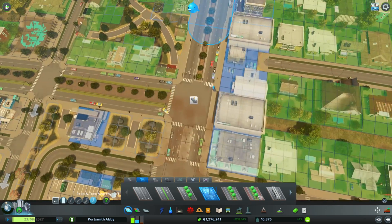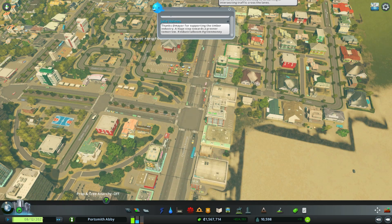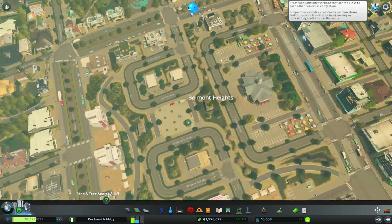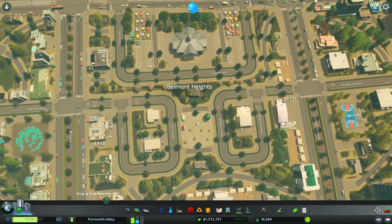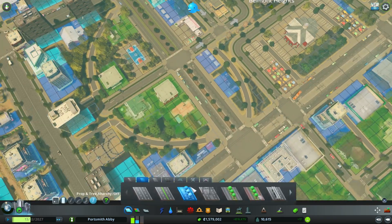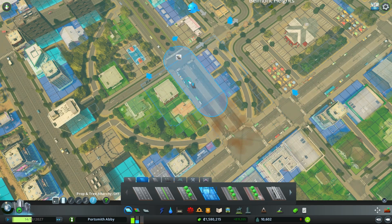Remember, the largest trolley road you can get is technically a four-lane road instead of six, so you can only go as large as a medium-sized road. I want to go back to a part of the city I didn't get to originally, using the edit button. In this city center that we made a couple of episodes ago, I actually wanted to add in the tram lines, so we need to go to those medium lines and grab the electrical lines to upgrade the road.